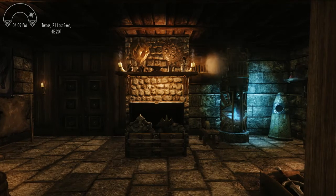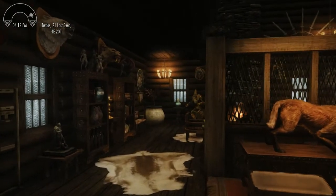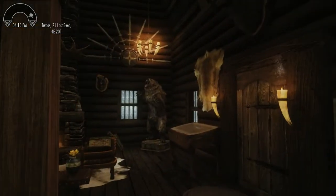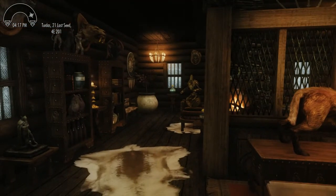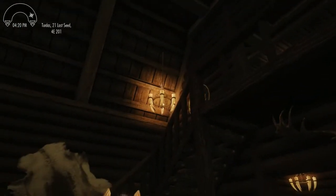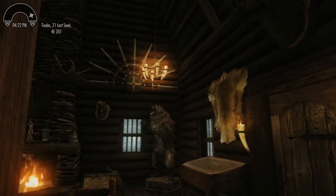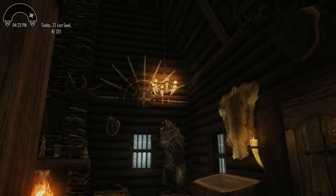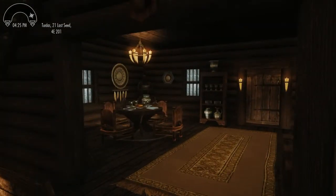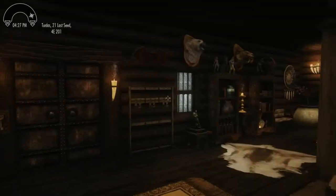I also talked about the lighting problem I was having upstairs. When I walked towards the lights they would come on; when I walked away they went out. That problem has been fixed, but it took a week of troubleshooting — enabling and disabling light sources, moving things around. I started to think it had something to do with the windows because all the lights that were having problems were near windows.